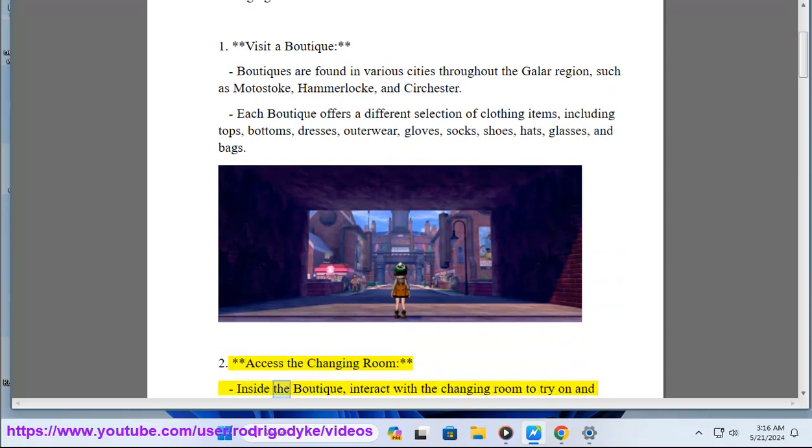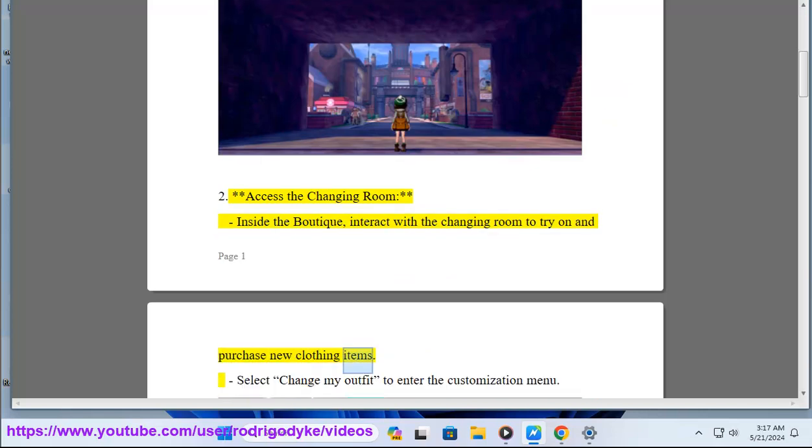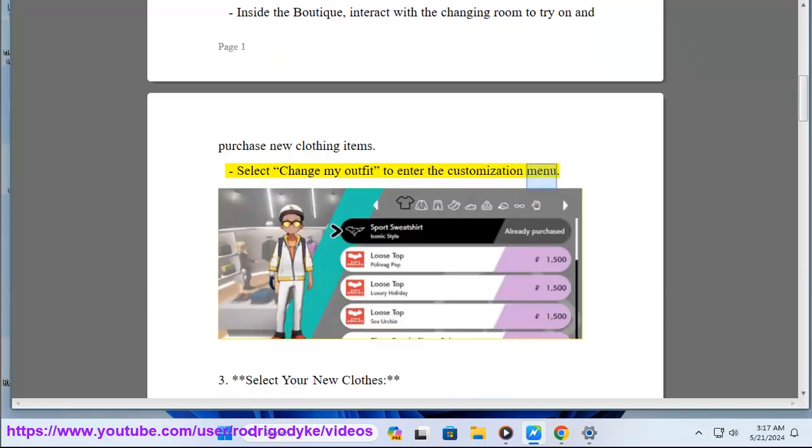Step 2: Access the changing room. Inside the boutique, interact with the changing room to try on and purchase new clothing items. Select 'Change my outfit' to enter the customization menu.